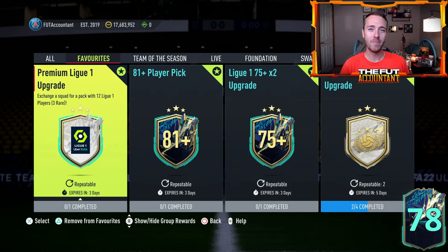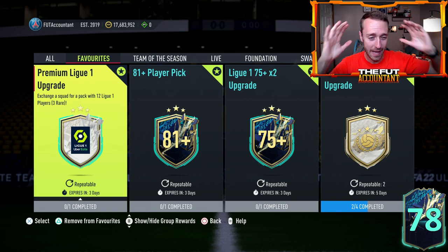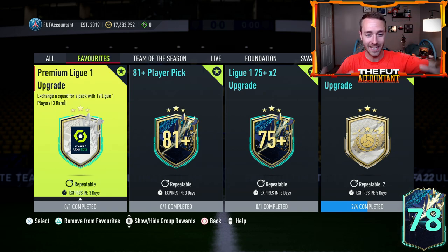Hey guys, it's Nate aka The Foot Accountant. Welcome back to the channel. EA Sports have dropped some absolutely incredible upgrade packs with insane pack weight. That's what I want to talk about today — the upgrade packs we saw yesterday. They're some of the best we've seen during the entire Team of the Season promo, and the pack weight is there to back it up. It's going to be a very fun week of League One TOTS just because of these packs and how much they give out.